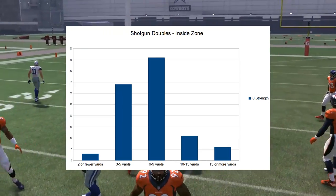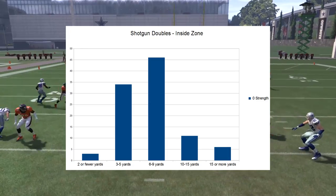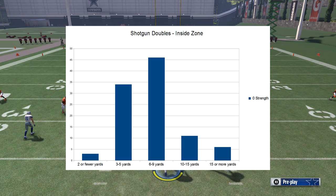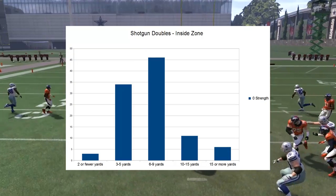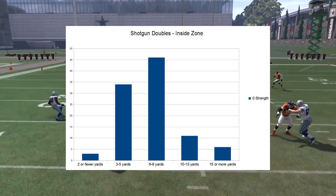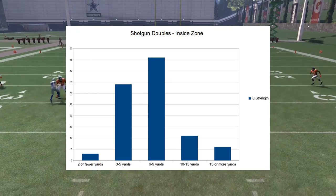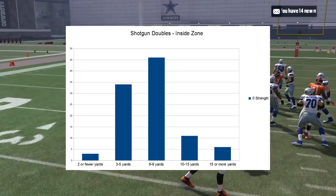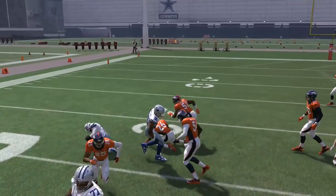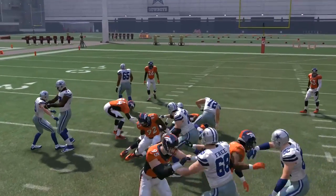We ran shotgun doubles inside zone 100 times with zero strength on the offensive line. We got 2 yards or fewer only 3 times, between 3-5 yards 34 times, 6-9 yards 46 times — almost half the time. We broke it for 10-15 yards 11 times, and 6 times we got at least 15 or more yards. That's the base result with zero strength.